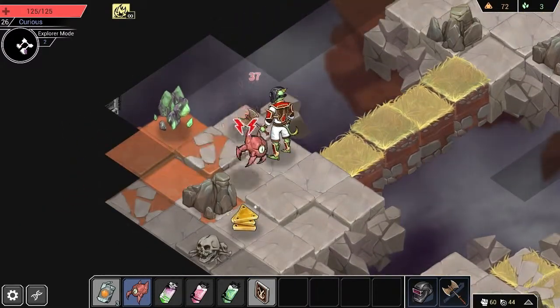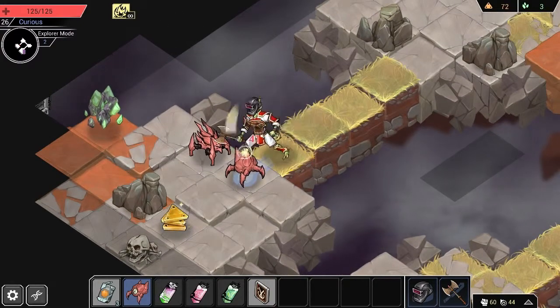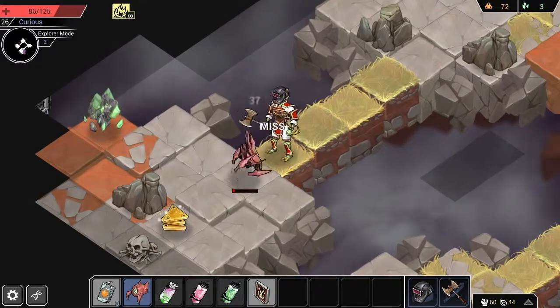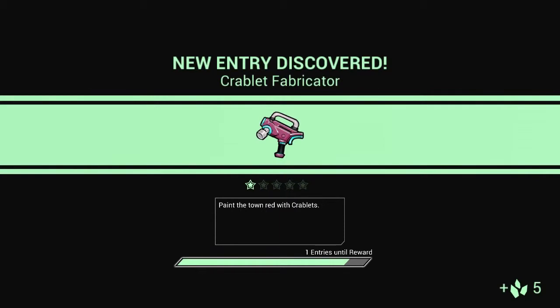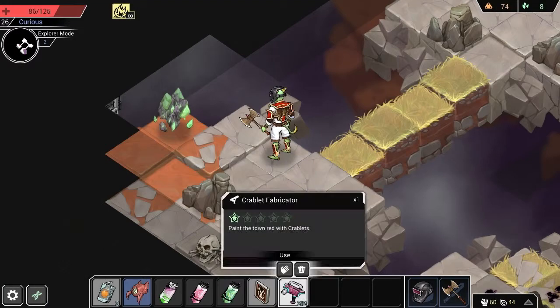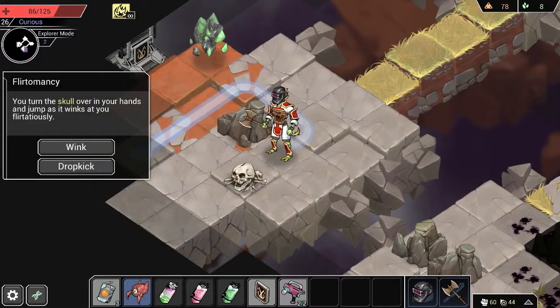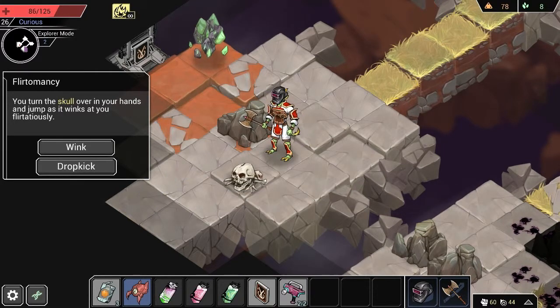Just keep murdering everything. Now we're going to have a guard crab to deal with. There we go — that's exactly what I was hoping for. Oh, and I missed. This is where things start going wrong. Oh well, we killed it anyway. And we got a doohickey. Paint the town — I think that creates crablets, which is a little bit... could be cool, could be bad.